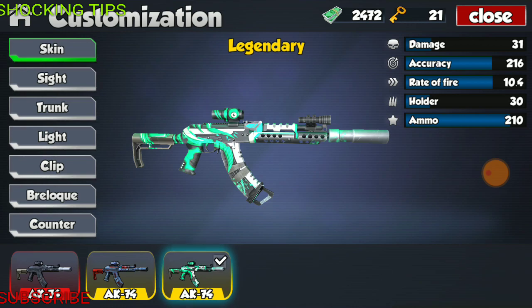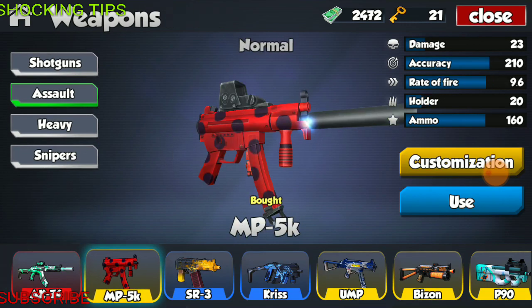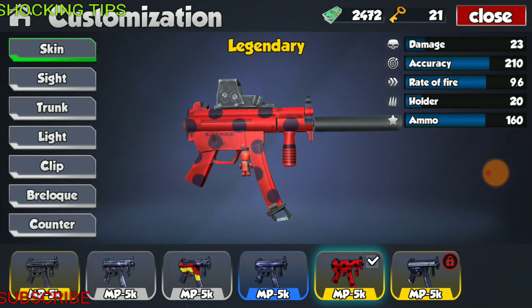Moving on to the next weapon in the list, we have the MP-5K, fully modified. This weapon has the specs of 23 damage, accuracy of 210, fire rate of 9.6, holder of 20 rounds, and total ammo of 160. I absolutely love the polka dotted skin on this weapon because it looks gorgeous and it pops out the most. This weapon has five skins — very befitting of the name, don't you think?